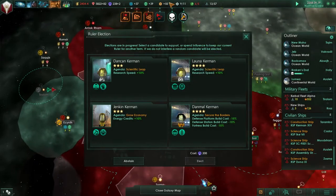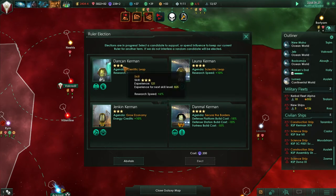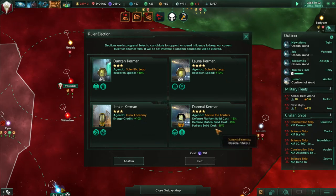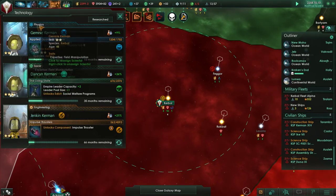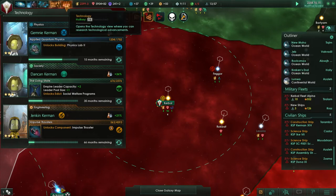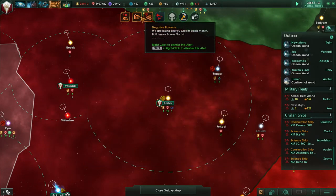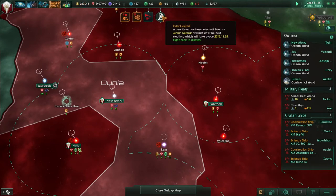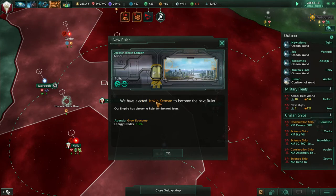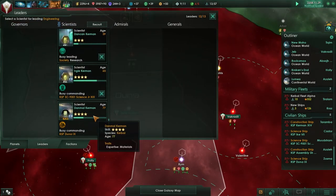There's an election underway - oh, Kurt died. Kurt Kerman has perished at the ripe old age of 86. We need a new election. Dankan Kerman believes in research speed, Jenkin Kerman - energy credits, Lana Kerman - research speed, Damal Kerman is all about fortressing. Dankan is fairly young and already increases research speed. Oh wait, they re-elected Jenkin Kerman - okay, well that solves our energy credit problem anyway. Jenkin Kerman probably won't survive too long in the job.